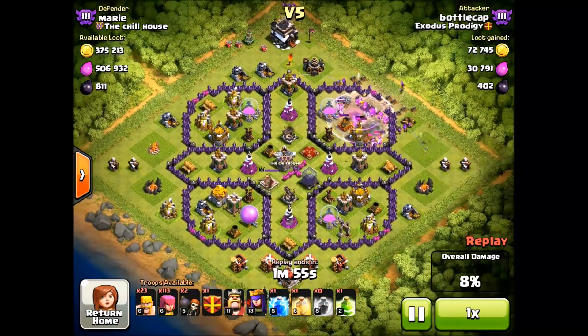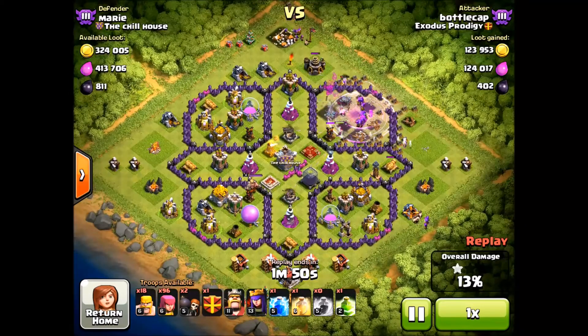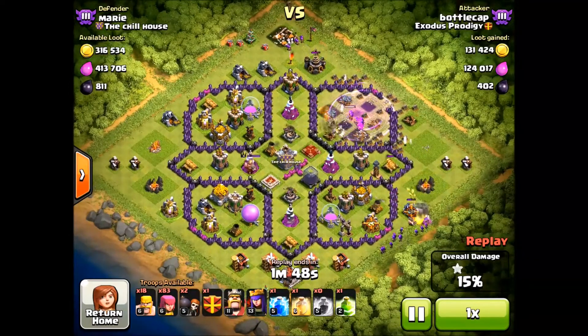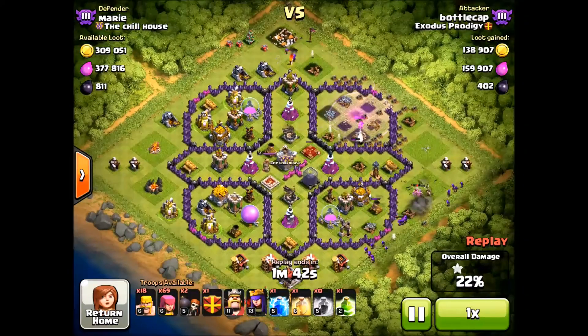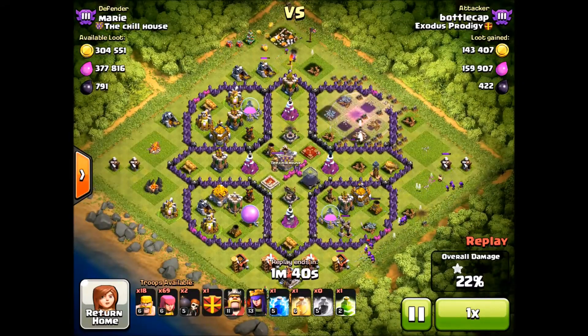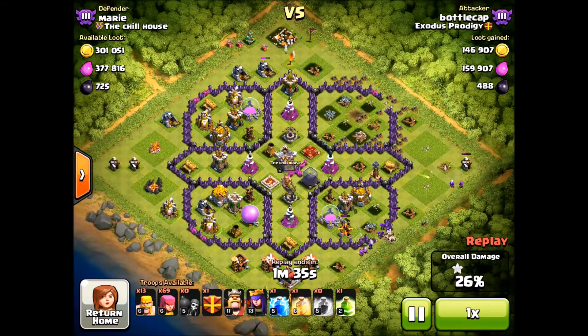I don't generally use spells, but here I threw down a rage because I wanted to try and get through without using a bunch of troops on that one section. Then I start on the other section on the bottom and I'm going to push into it also — there I throw down my wall breakers because the defenses are distracted.